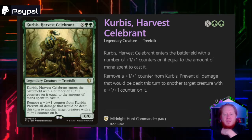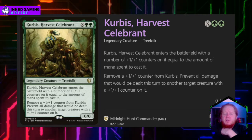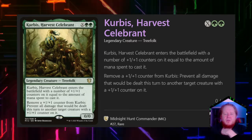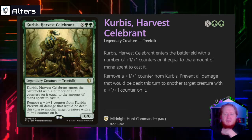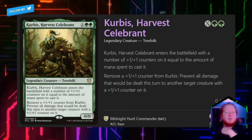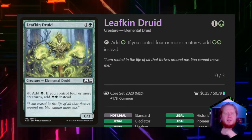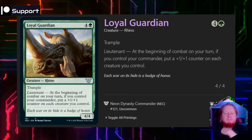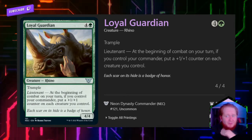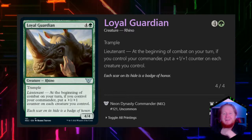Cubris Harvest Celebrant costs X and 2 green, and enters the battlefield with a number of +1/+1 counters on it equal to the mana spent to cast it — even if we pay 0, it enters with two +1/+1 counters. We can remove a +1/+1 counter to prevent all combat damage that would be dealt this turn to another creature with a +1/+1 counter on it. Cubris is a great protection spell for everything else we're running. Leaf Can Druid is one and a green for a 0/3 — it taps for one mana, or two mana if we control four or more creatures. Loyal Guardian for four and a green is a 4/4 trample creature that, at the beginning of combat on each of our turns, if we control our Commander, puts a +1/+1 counter on every creature we control. This card is a house — you won't get it every game, but when you do, it makes a huge difference.